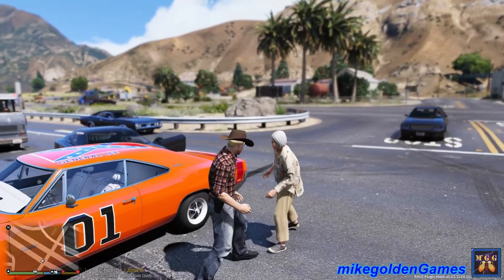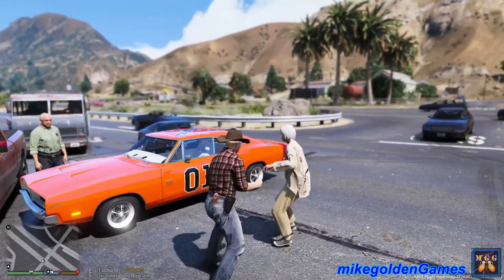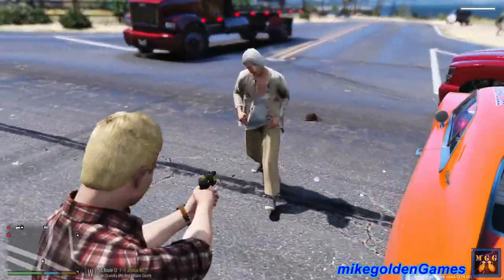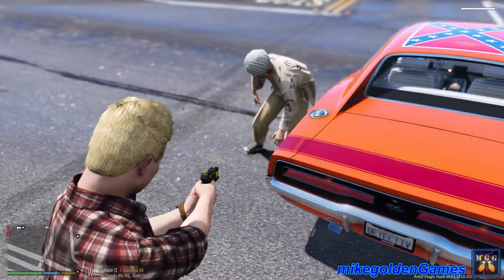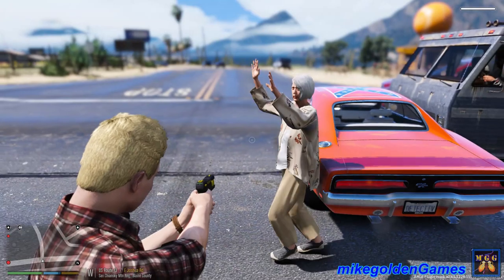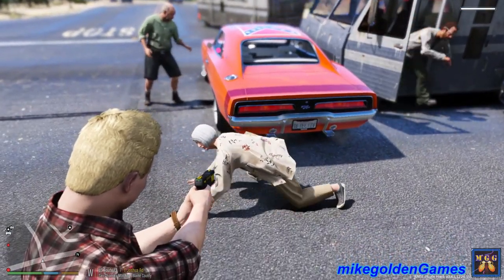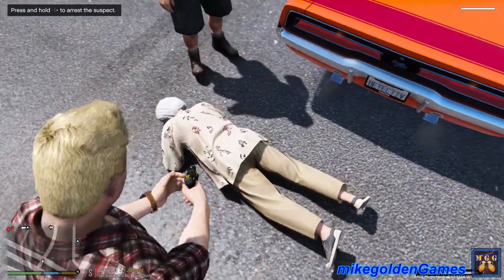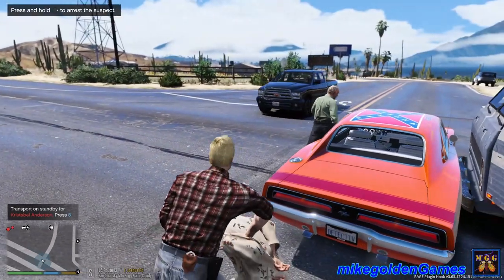I'm with the Sheriff's Department ma'am. You're gonna hit me like that? Really ma'am, stop right there! I'm with the Sheriff's Department - stop! No no no, get down on the ground ma'am, on the ground right now! I'm gonna tase you - get on the ground right now before you get tased! This bitch - I'm gonna need additional units over here. Get on the ground right now dude. Let's get her in cuffs. Sir back away, I'm with the Sheriff's Department.